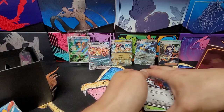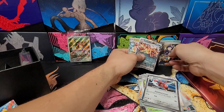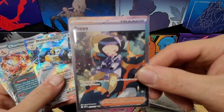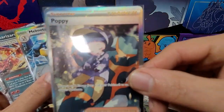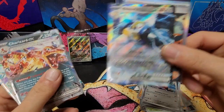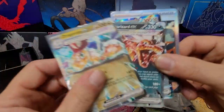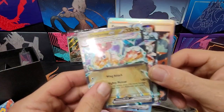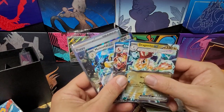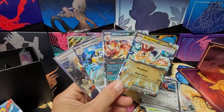Well, I think all in all it was a pretty good ETB. Give you one more look at what we got: the trainer gallery Poppy, the Melmetal EX half art, the Charizard EX half art, and a half art Dragonite EX. Like and comment — let me know what your favorite pull was out of those, and hope to see you in the next one!